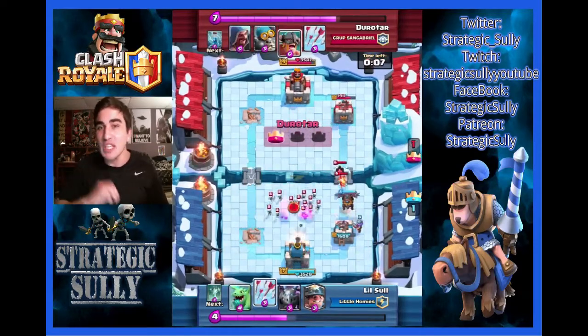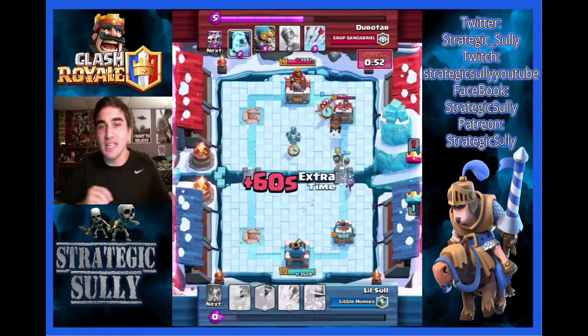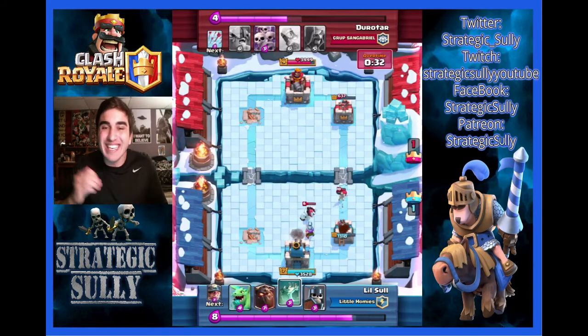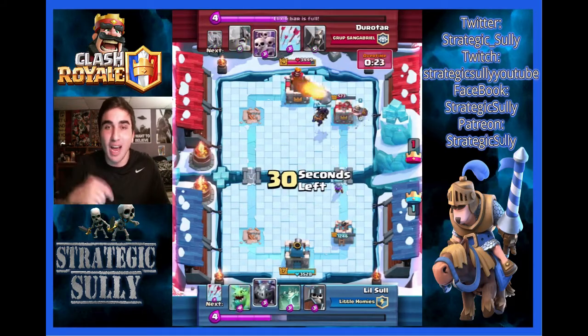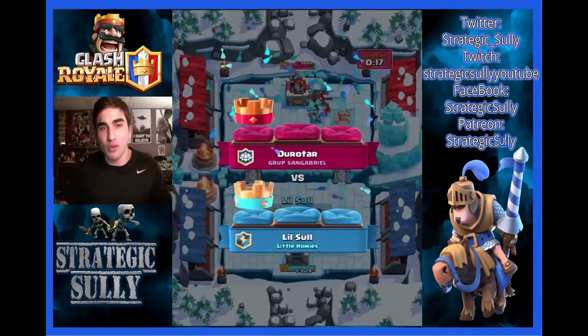He needed to spend 12 Elixir just to stay in the game and still play defense. Mind you, he is still up, but now I'm moving in for the kill. Musketeer doing needed shots to the tower. Lava Hound moving in with the Miner. He Rockets — he's desperate. We take the tower down.